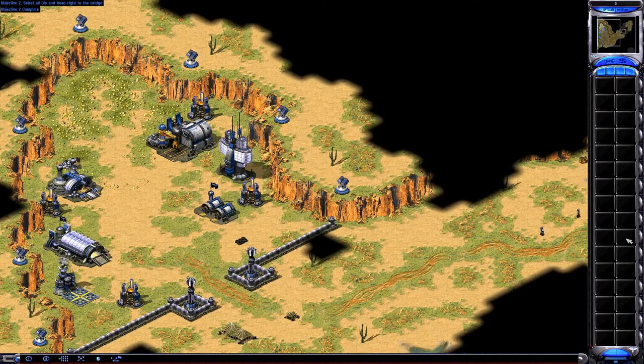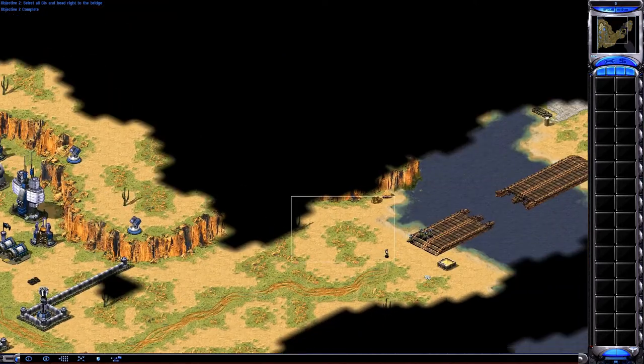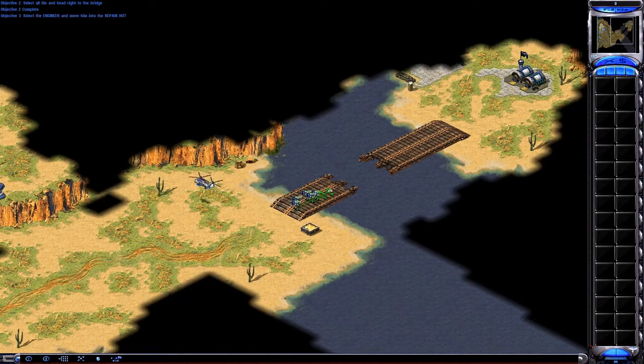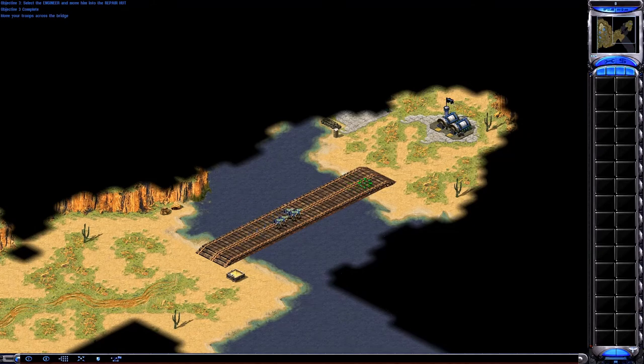This bridge was destroyed yesterday when the Navy SEALs used it for demolition practice. An engineer is en route to repair it. When he arrives, left-click on him to select him. Then left-click on the repair hut next to the bridge. Once the bridge is repaired, move your men across.